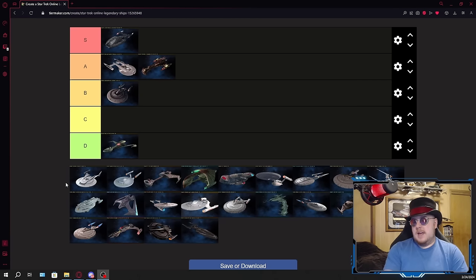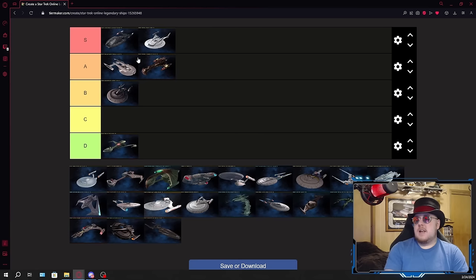Legendary Columbia, aka the Legendary NX class — putting that in S. It's a solid escort class with double Temporal seating. Normally two of the same specialization seating isn't super great compared to a combo of two different ones, but Temporal is a very solid choice. You're going to have a load of Unconventional Systems triggers, and you'll be able to incorporate some interesting do-sci elements into the build. I'm surprised this ship isn't more popular because it's a solid escort ship. Plus it comes with Preferential Targeting, which is a very valuable starship trait for Beam Overload builds.